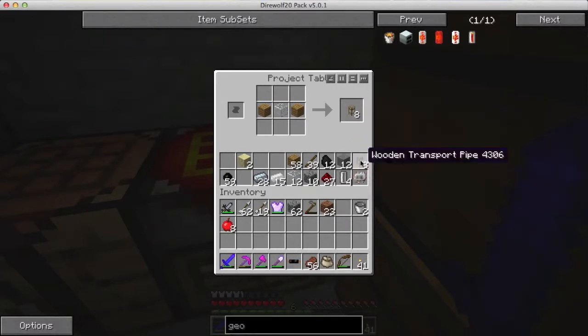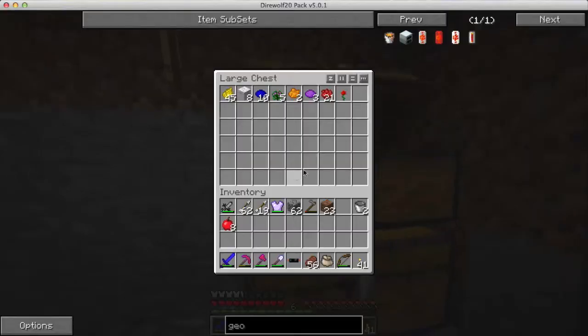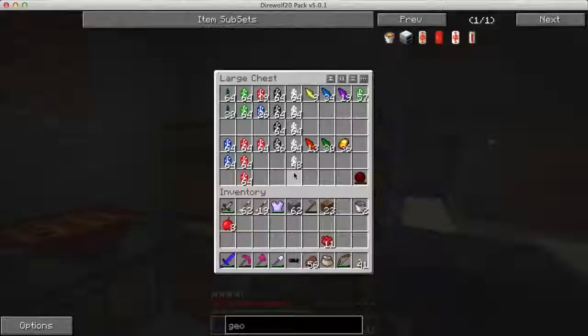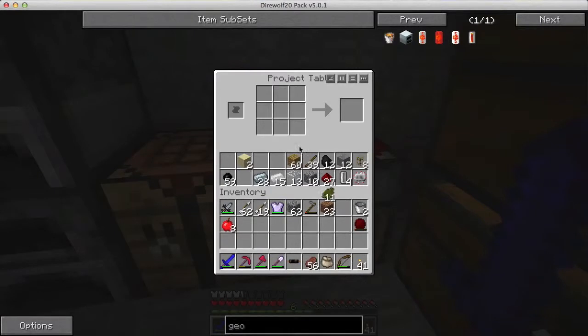But I need to waterproof that because lava is a liquid - these pipes need to be waterproof. Since I don't have any cactus, I have to use this method to do that. I put it back in here and now it's waterproofing. I'll take one and since I only need one waterproof pipe, I'm just going to make one - I got one waterproof wooden pipe.